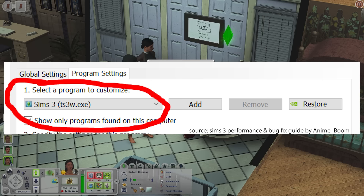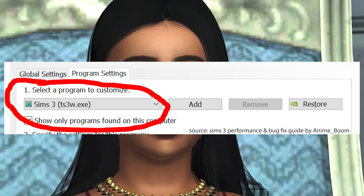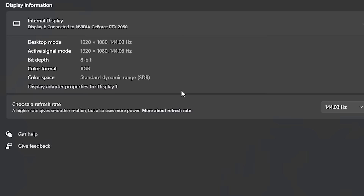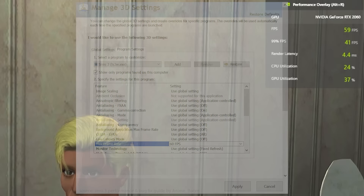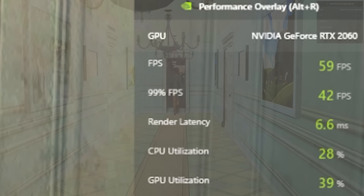You want to use the ts3w.exe file — you have to use the one with the W in it. Then you will enter your monitor's refresh rate. My monitor's refresh rate is 144Hz, but for years I've had the max frame rate for The Sims 3 set at 60 FPS. Regardless, the max frame rate should always be at or below your monitor's refresh rate. If your PC is running really hot or the fans are going hard while you're playing, I'd really recommend lowering the max frame rate for the game.